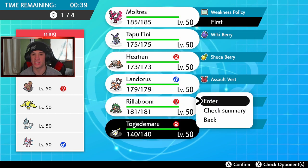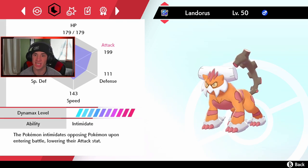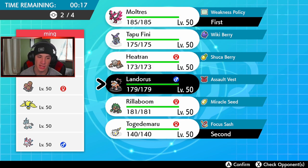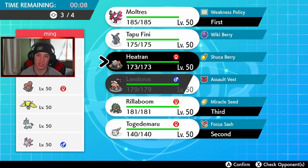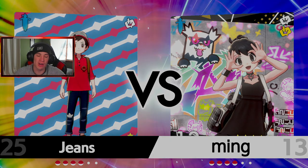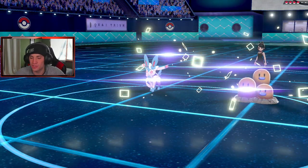I kind of want to lead Galarian Moltres and potentially jump on — I could just Zing Zap and proc policy, right? Let me see speeds first — Togekiss is speed 162, so it outspeeds Galarian Moltres at 145. Landorus is not outspeeding Moltres either, so we can't really proc policy that way. He has Regieleki too, which I'd rather deal with over Dusclops. I think Lando or Rillaboom and Tapu or Lando and Tapu — he has a lot of special attackers so I don't think we need Lando.